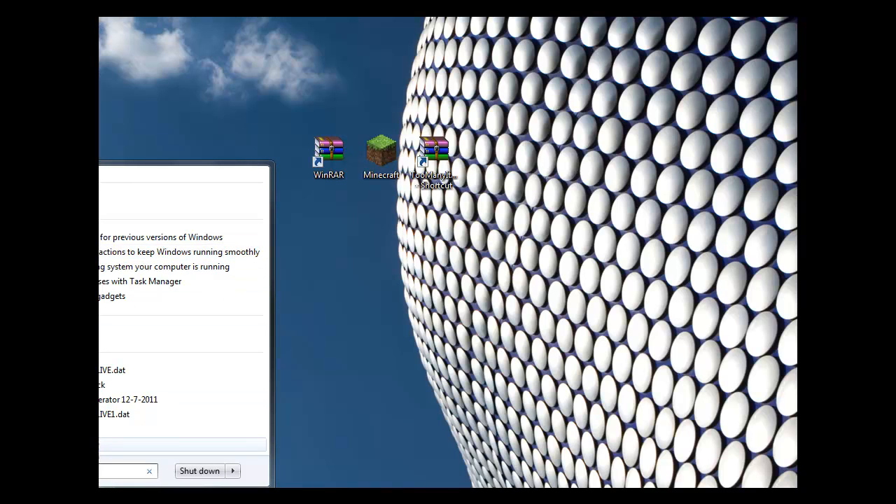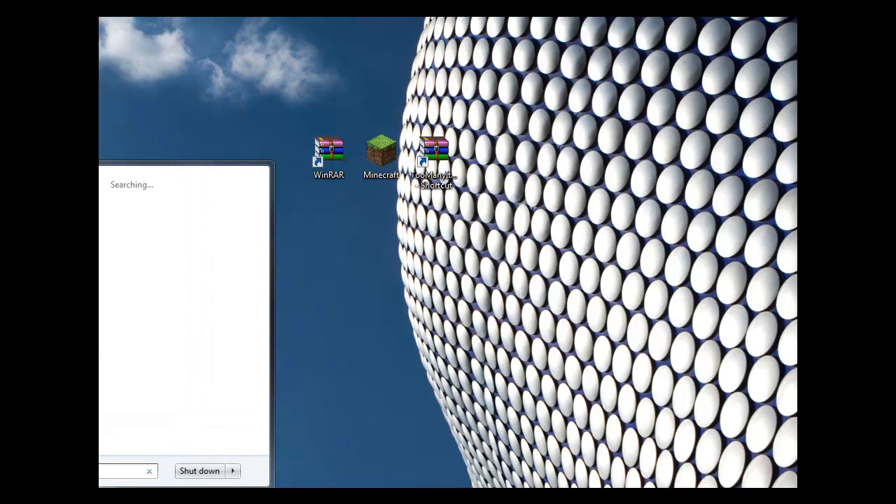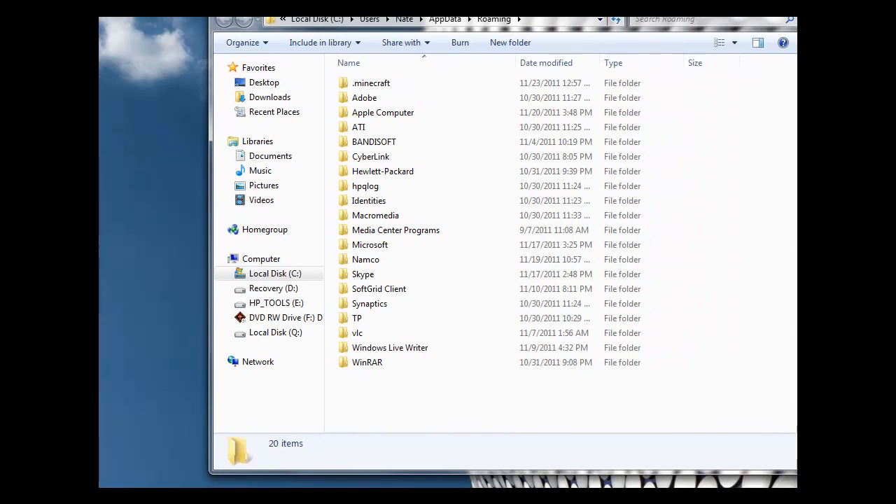Actually, don't type Run. Instead, type in percent sign, appdata, percent sign, and then click Roaming. You should get something that looks like this.